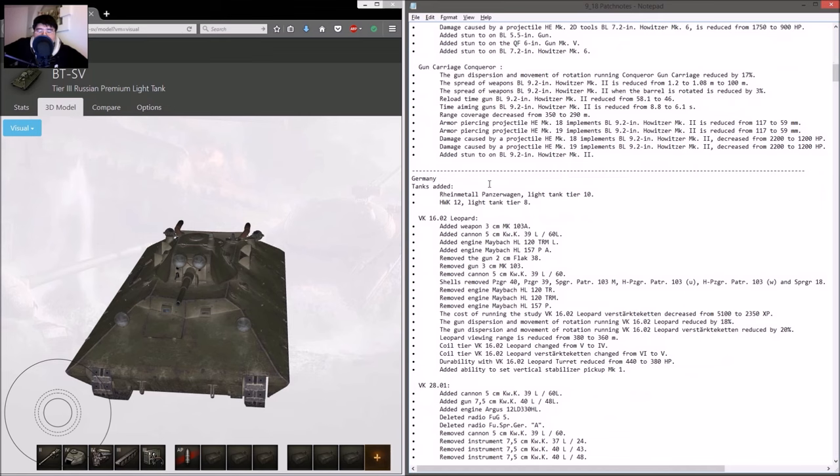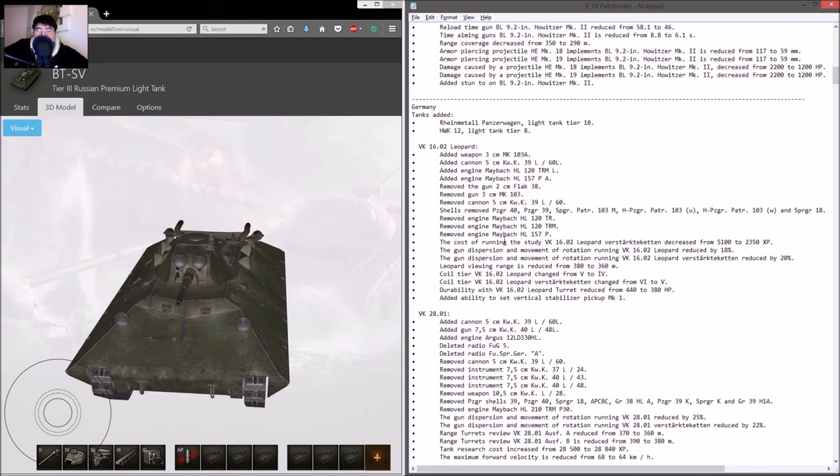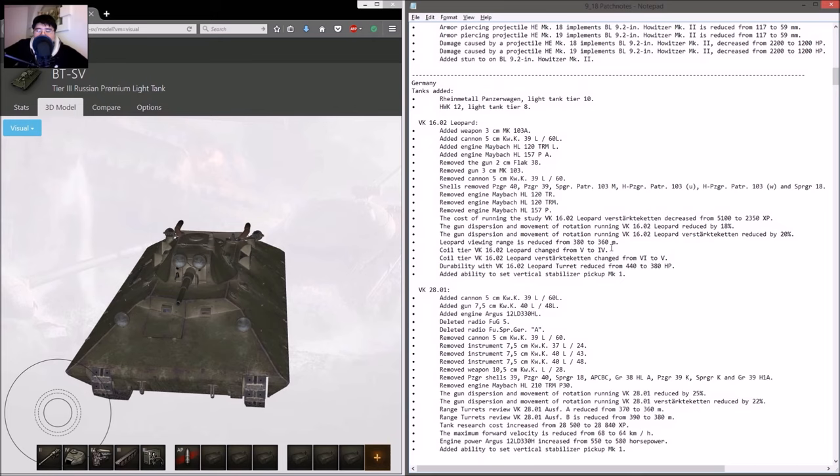For Germany, they added the Spähpanzer Ru 251, the Spähpanzer SP IC, and the HWK-12 at tier 8. The tier 5 Leopard received a new 30mm and 50mm engine option. Two guns were removed and some gun modifications made. View range got reduced, and it's at tier 5 against tier 7 only now, so no more tier 8s. Gun dispersion on the move got reduced.